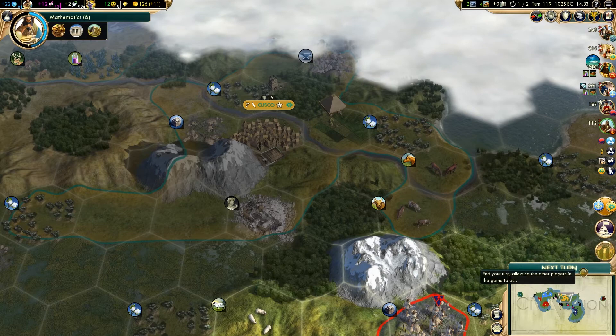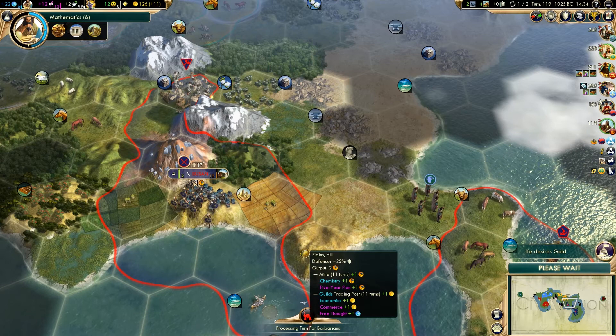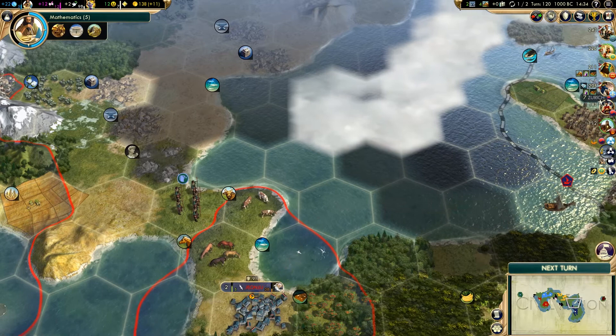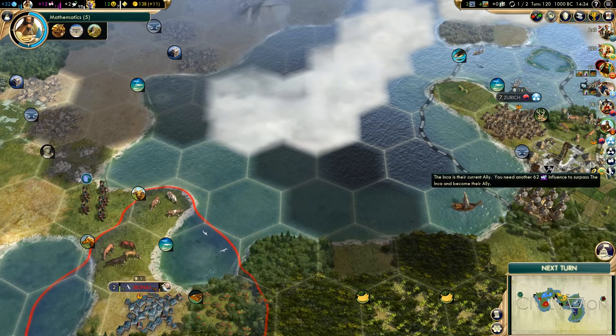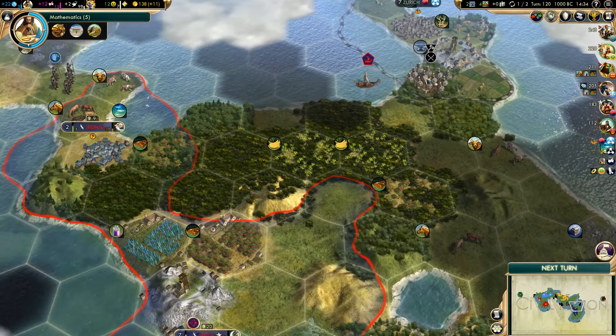Just looking at the time, realising we have gone a little bit over. We are at least allied with Zurich now - their icon has turned blue and it shows me next to them, so you can instantly see who someone is allied with. If we look down at Ife, we can already see that they are allied with the Incans because their icon is next to them. It's a good way of keeping your eye on what is going on. Hopefully we're not going to get plundered there - I think they'll be able to deal with that barbarian on their own.